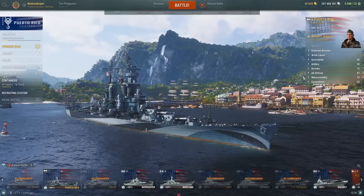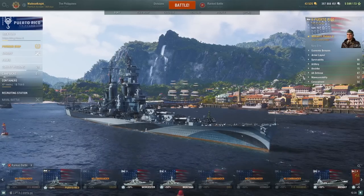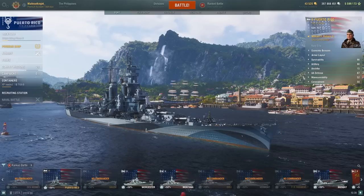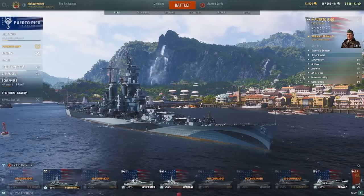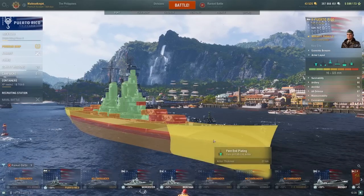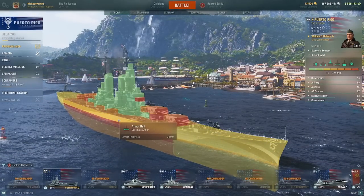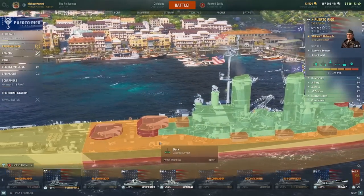Same thing with Stalingrad or ships like that that burn for 60 seconds, four fires, and they're not able to run fire prevention. But I think we should start off with the armor layout for the Puerto Rico. We have 27mm nose armor, 30mm side armor, and a 38mm deck.